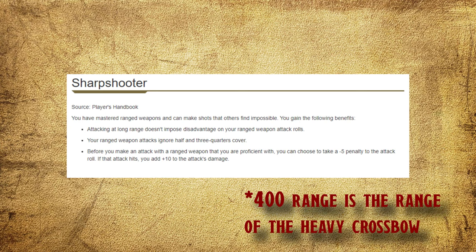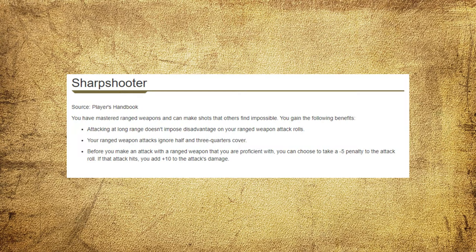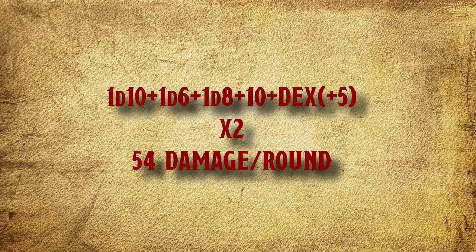Now, let's see what we get here. Because of the Sharpshooter feat, you can hit anything 400 feet away without disadvantage. If it's under 90 feet, your attack roll is plus 10 from Channel Divinity, and even with the minus 5 from Sharpshooter, your attack is about plus 12. And if it's a hit — and it will hit — the damage is 1d10 plus 1d6 plus 1d8 plus 10 plus Dexterity. And because you're a level 5 Ranger, you're gonna get Extra Attack. All of that is an average of 54 per round.